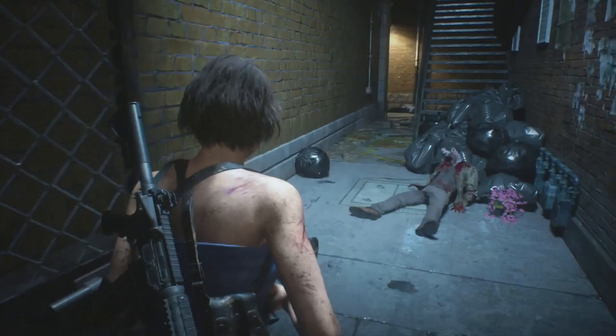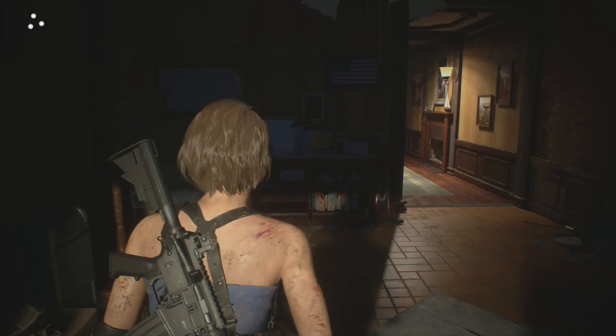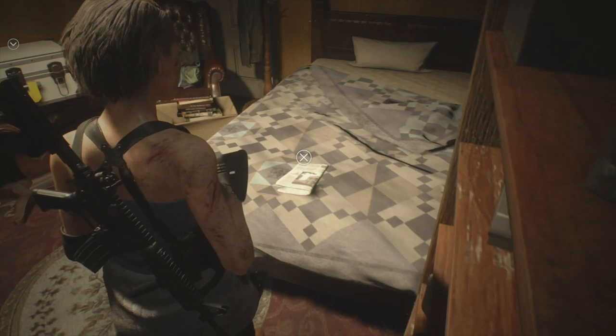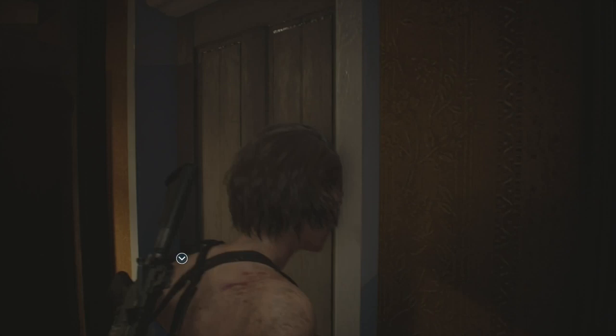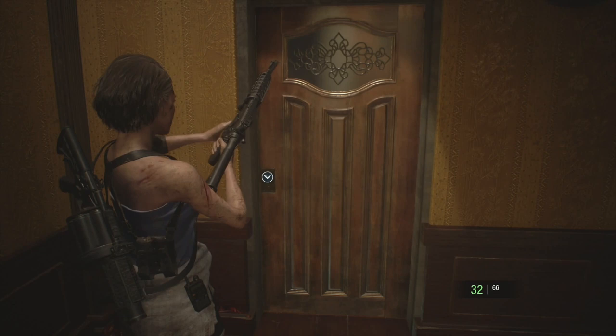Come through here - switch to the assault rifle and shoot the Charlie doll straight in front on that little shelf. Switch back to the explosive round. Up here grab the file 'Raccoon Times Reader's Column' from the bed and unlock this briefcase for some explosive rounds. Now we can exit. If you need to discard anything, discard your rifle ammo first. You can also discard the key now - we're not going to use it anymore.